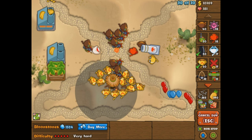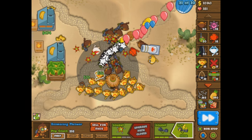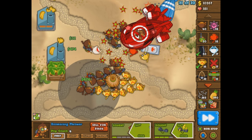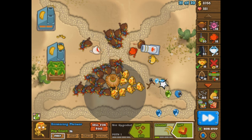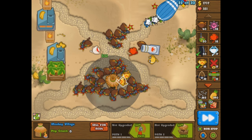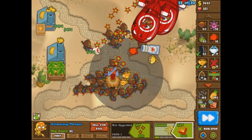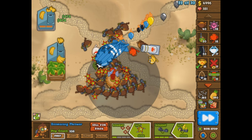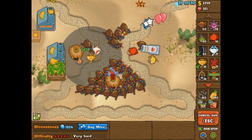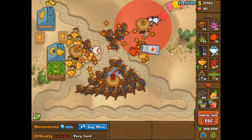We got this guy, this guy, this guy — oh goodness gracious, it's all about upgrading them soon. Let's start upgrading, especially when we see ZOMGs coming out. I might actually get some fourth-tier guys as well. My camo detection is obviously quite lacking, so let's get some camo detection with our monkey village. We got a 2-2 right now. Now we're getting to the point where multiple BFBs are coming out — but guess what? The boomerang power! We still got 16 more boomerangs. Just put them everywhere, man. We're going to go for our last monkey village right here and make these guys even better as well.